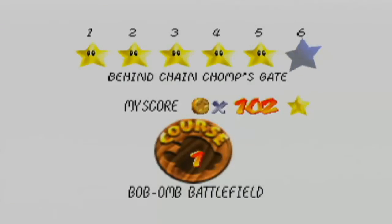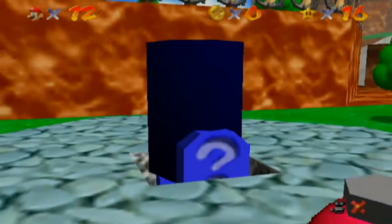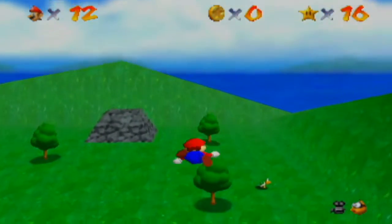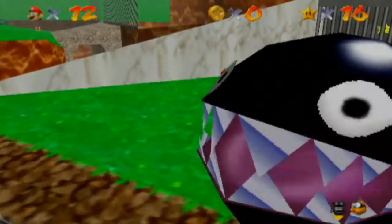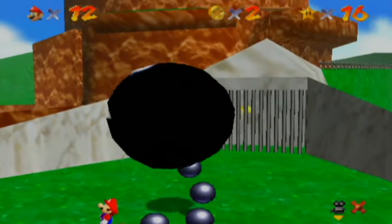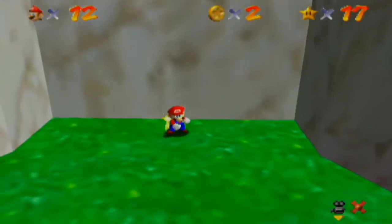Now we've got one more stage — it's behind Chain Chomp's gate. Then I think we'll go ahead and go on to course number three. Let's go ahead and use the cannon again. I think it saves time if you just use the cannon. In one of the earlier episodes I did use this as the first power star I got. Easy peasy. Just gotta be careful around this guy — he is pretty lethal.